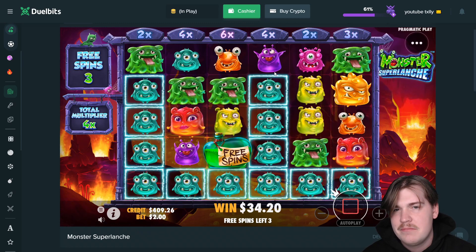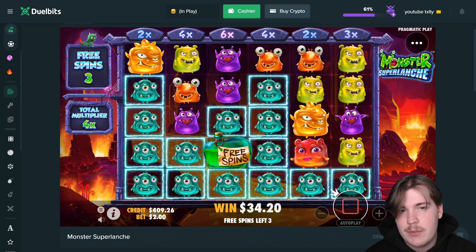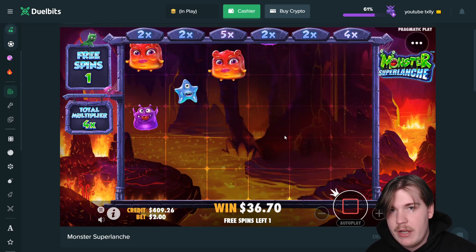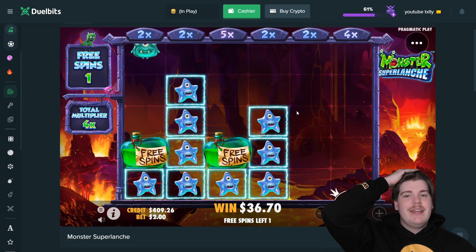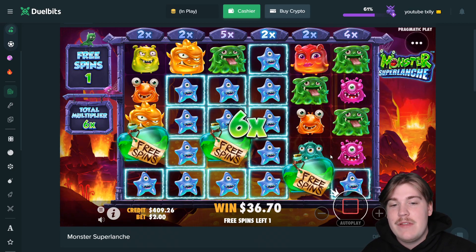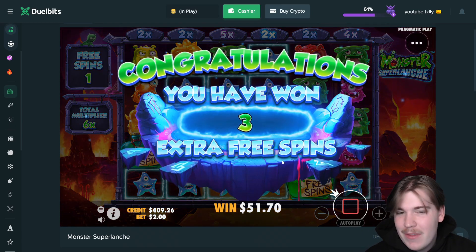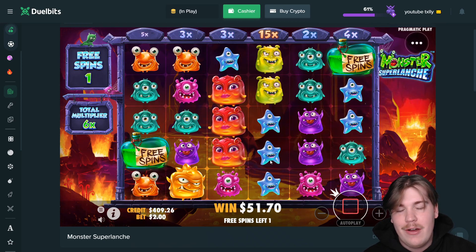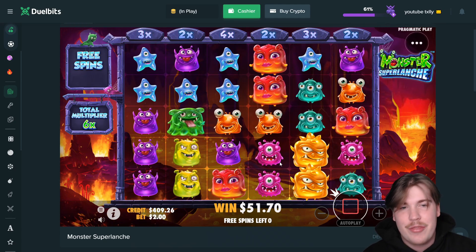Are we gonna get another retrig? Another one maybe? Come on — no. We're yet to connect a multi. We've connected one multi because we have a multi on the board. Stars — retrig again, potentially. So many scatters, what the hell is going on? We've had nine extra spins in this bonus alone — this is like the never-ending Monster Super Launch bonus. It still hasn't paid half my money back with all these spins. Oh — if we get another retrig that is wild. No retrig. Damn.